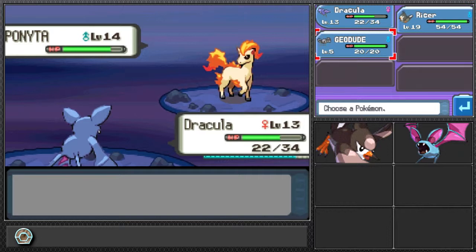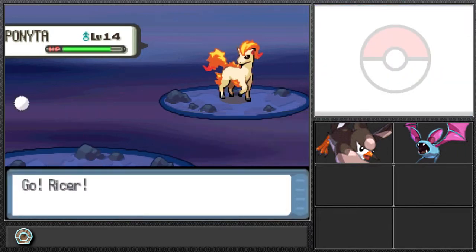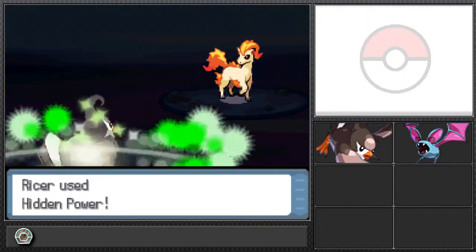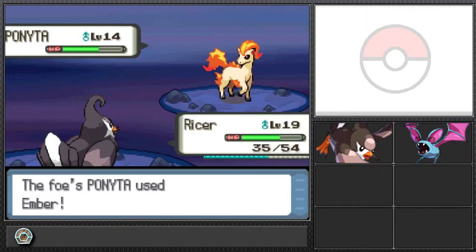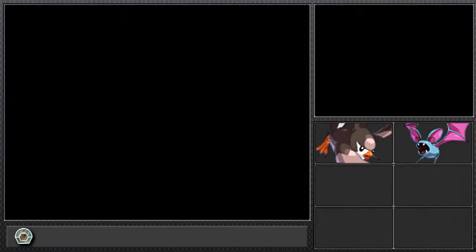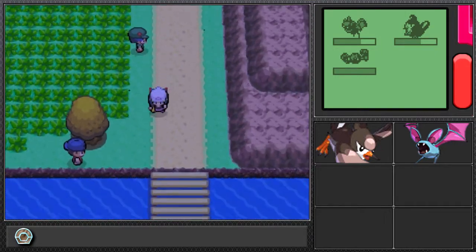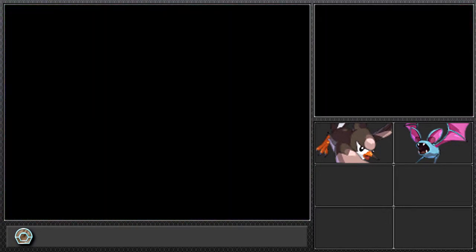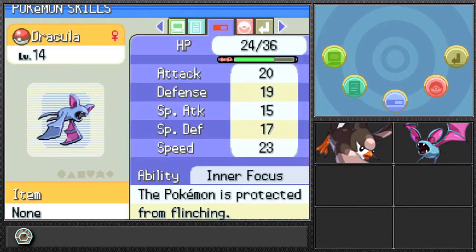Right now I'm playing at night, which is odd for me — usually I play early in the morning. Anyway, we need to switch out to Ricer because Ponyta is gonna kick our butts. I accidentally used Hidden Power — I need to learn how to switch that. It makes me so mad because I don't look at the move I'm selecting. We're gonna run back to the Pokemon Center.